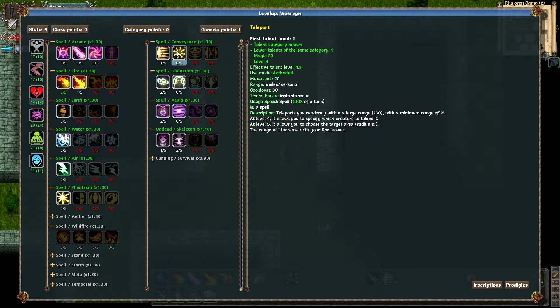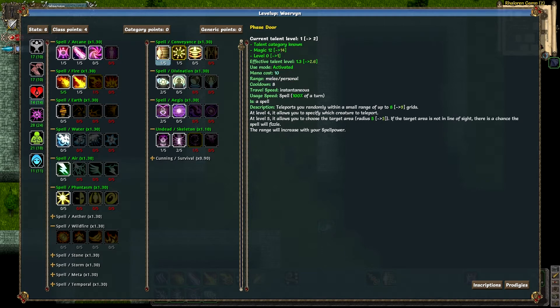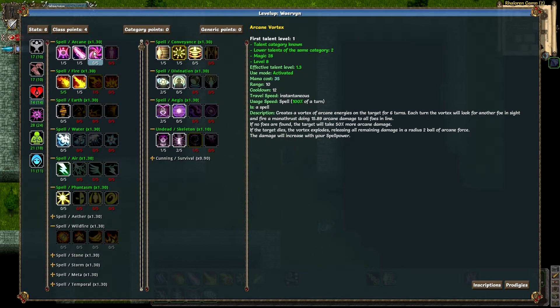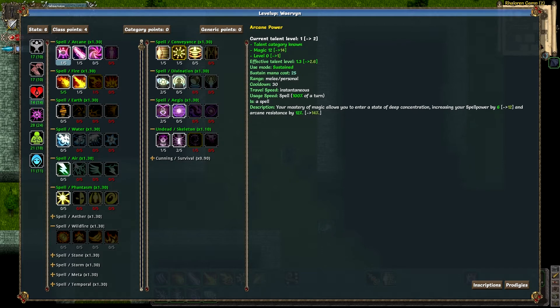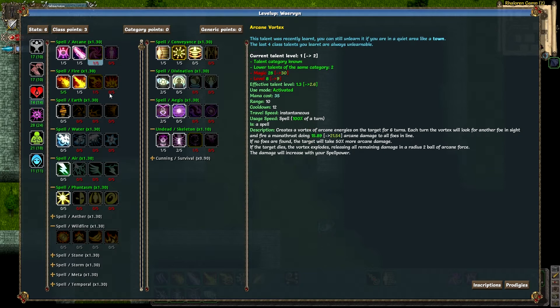Teleport randomly within a large range of 130 with a minimum range of 15 — sounds like a perfect escape. It could teleport me into even more dangerous things, but if you need a last way out, that's the best you can do. Arcane vortex — I've never actually tried this one. It creates a vortex of arcane energies on the target for six turns; each turn it fires a mana thrust doing 15 arcane damage to all foes in line. If the target dies the vortex explodes in a radius-2 ball of arcane force. Let's put a point into it and see what happens.